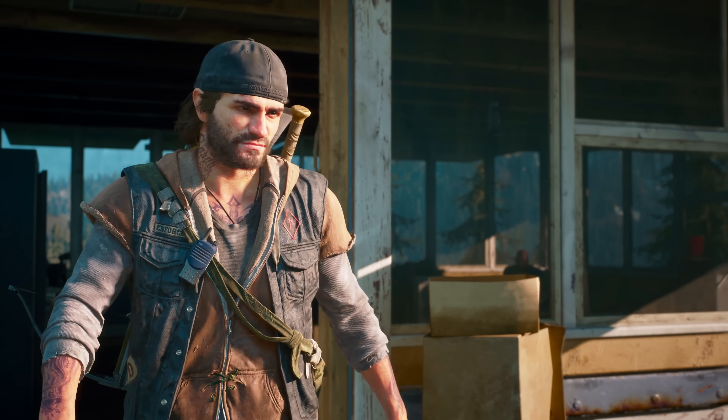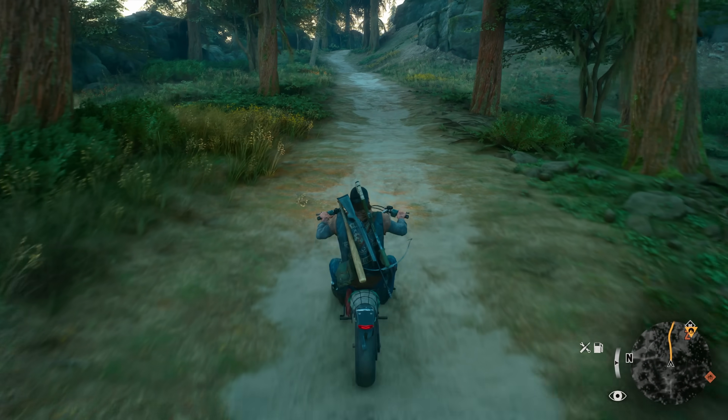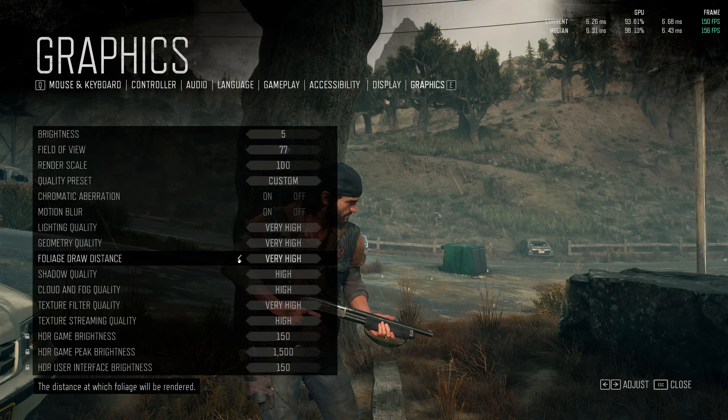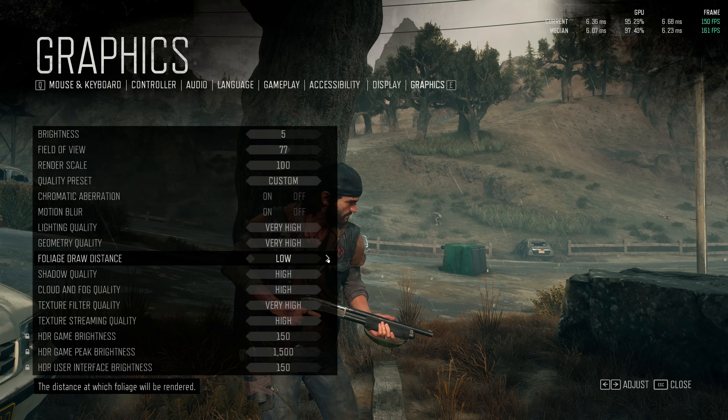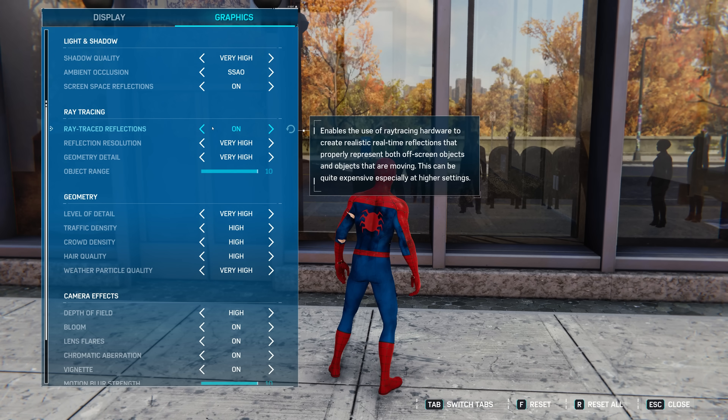Item number two is: have visually responsive graphical options. Include graphical settings menus or options which allow instantaneous or quick visual feedback. For example, look at Days Gone on PC — this is probably the pinnacle of graphical menu design at the moment and should definitely be emulated. You can change options in the menu while the game world is still being rendered behind that menu, and in the top right-hand corner it is possible to see the performance impact of what is being changed in real time. I seriously recommend emulating this style, as found also in Spider-Man Remastered, because it allows the user to see changes to presentation in real time — the effect on both visuals and performance.